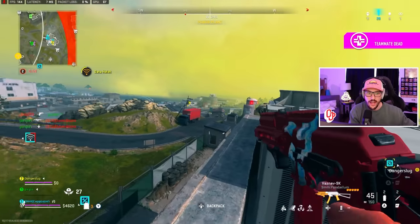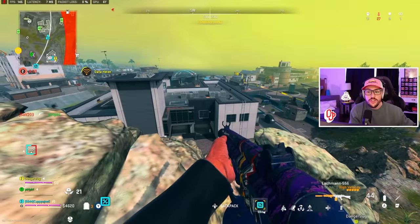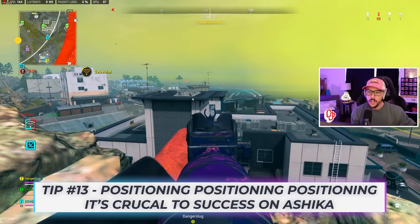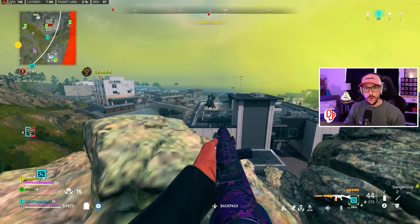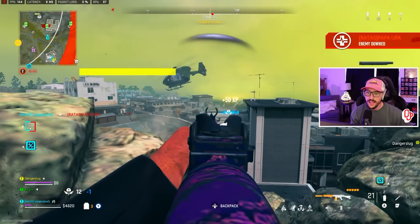I hear somebody get into the helicopter, so I'm going to push this way toward zone — playing positioning. Up until this point I haven't really played a ton of positioning, besides dropping down into the window at double apartments where I was able to hold that one guy out of circle. But right here we're going to play our high ground. I reposition to get a good angle, and with the Lockman 5.56 at range I'm able to fry one guy off the side of the helicopter.